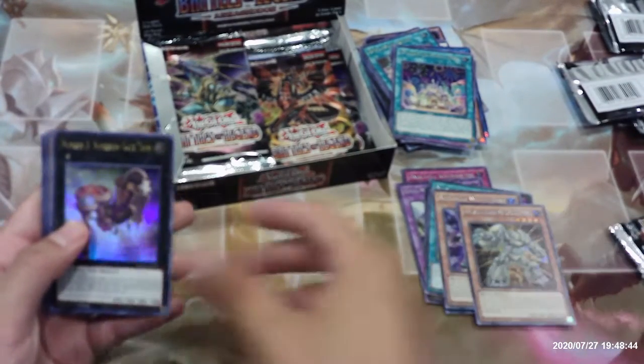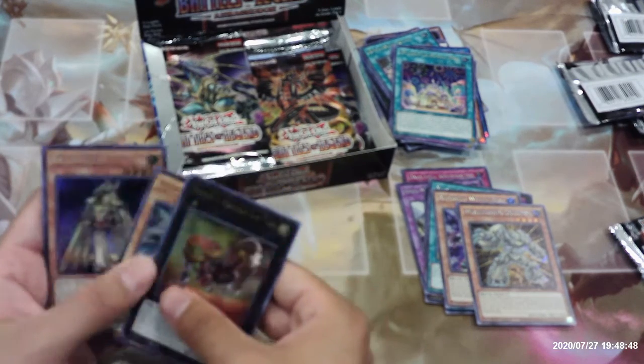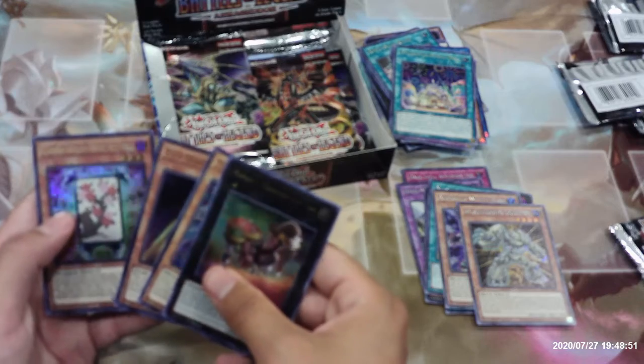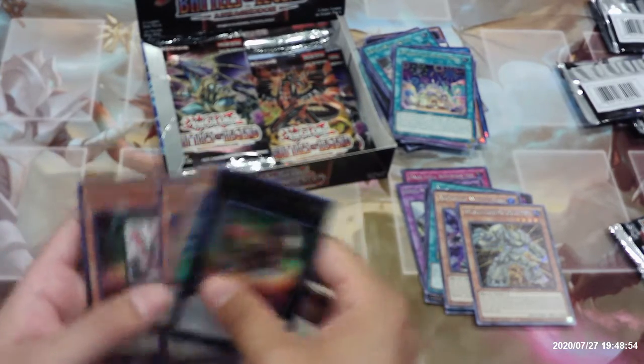Weathering Soldier, Number Three Numeron Gate Trini, Malefic Paradigm Dragon, Ra's Disciple, and Flower Cardian Cherry Blossom.